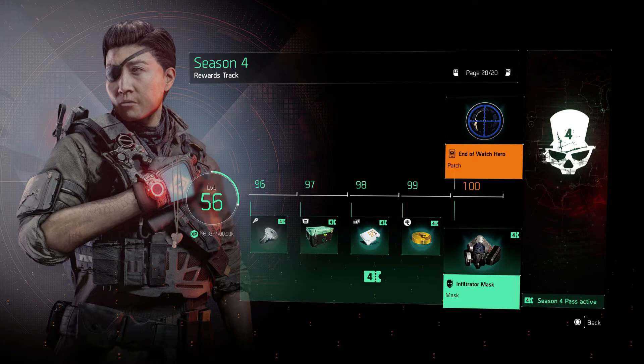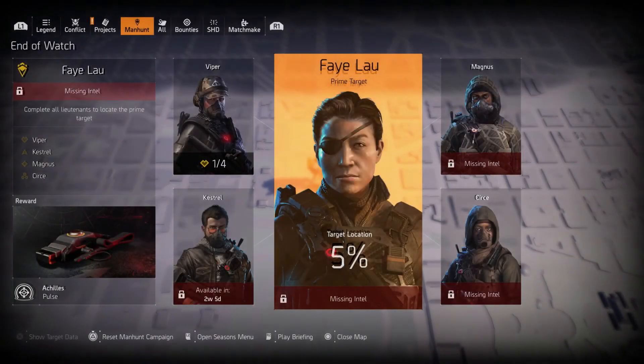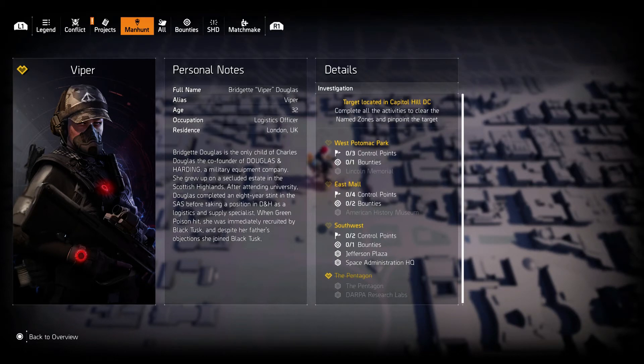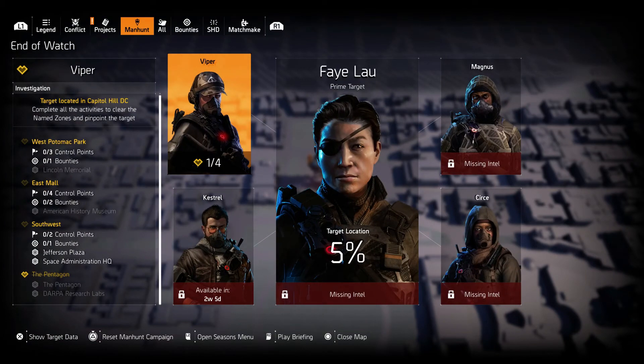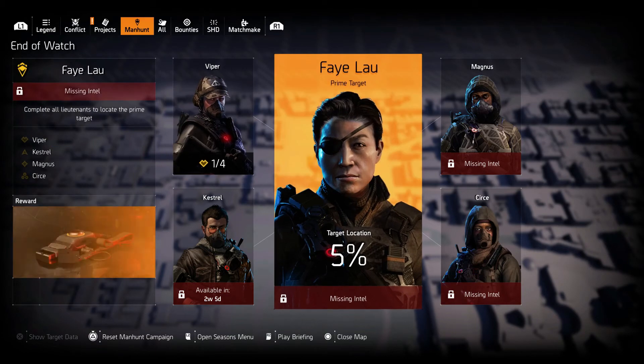If you're on the free track only, you'll get the End of Watch hero patch — that's it for the whole Season 4 rewards. Target Viper is going on right now, with control points, bounties, Lincoln American History Museum, the Pentagon mission, and the Dark Bullet mission. Make sure you jump in and bang through your End of Watch — this week we're going after Viper.